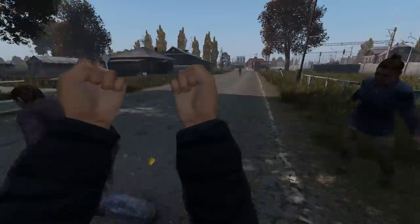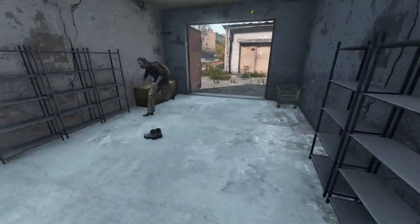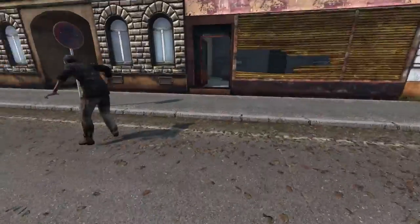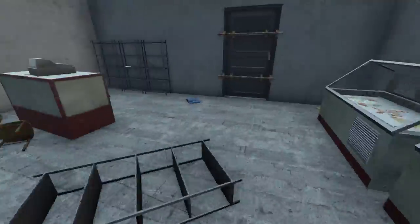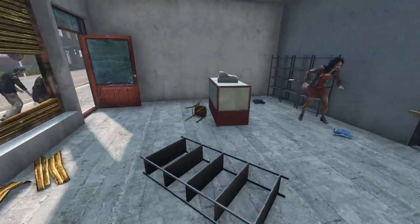Zombies' attacks won't hurt you while you're blocking unless one manages to get behind you. Instead of dealing with a horde and losing health, damaging your clothes and wasting ammo, you can simply trap zombies in buildings. It gets them out of the way and allows you to loot in peace.